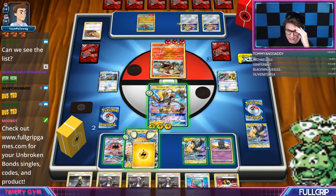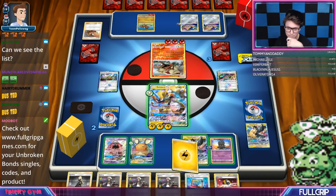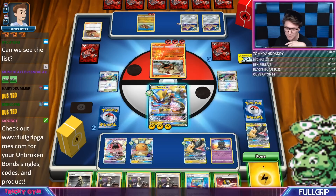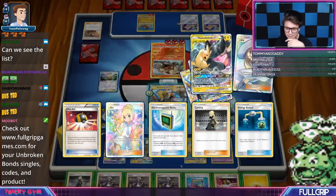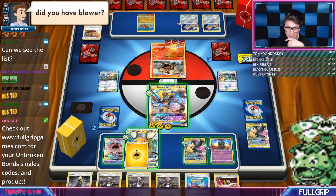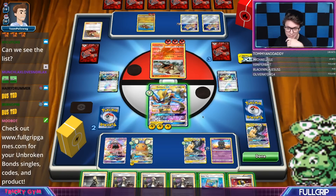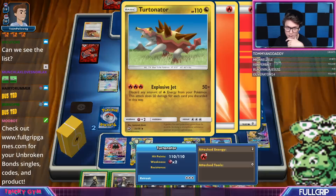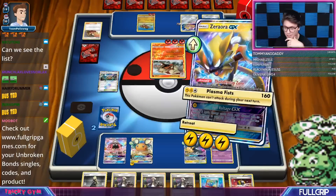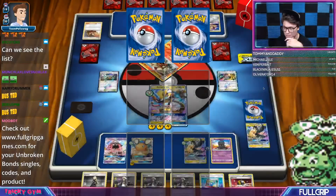I think we just knock out the active. Dedenne GX could be my best card for finishing off the game — that or Pikachu and Zekrom. I could just Guzma, so he won't be able to win no matter what here. We're good to go. We just Plasma Fists, and then that should just be it. I have Guzma for game on one of his benched Pokemon. We're going to use Guzma and take out the Jirachi there for game. Good game, JW.